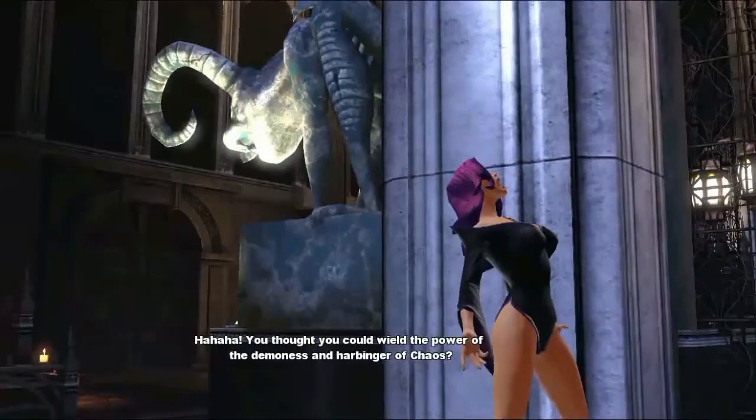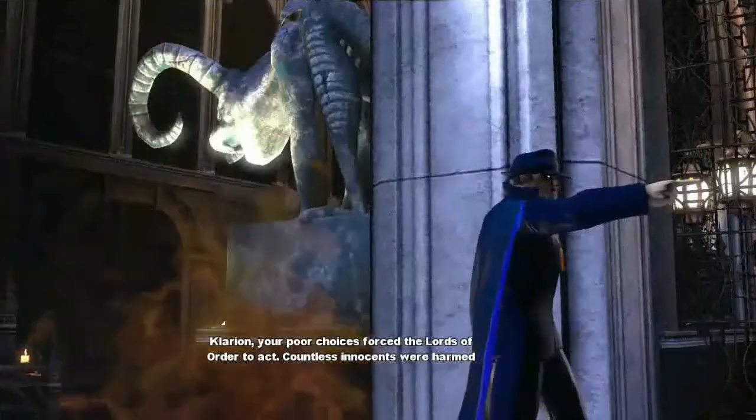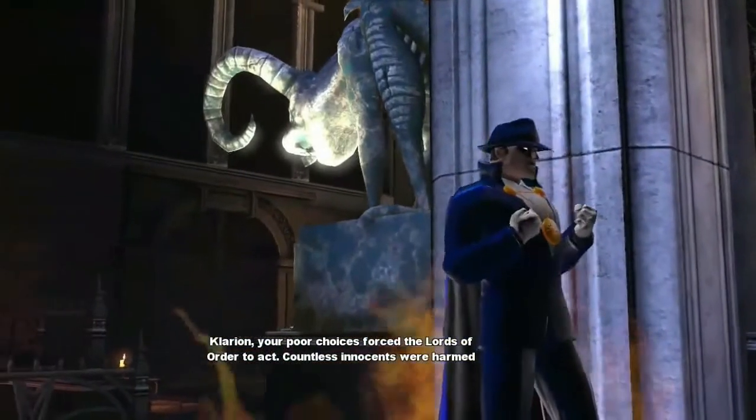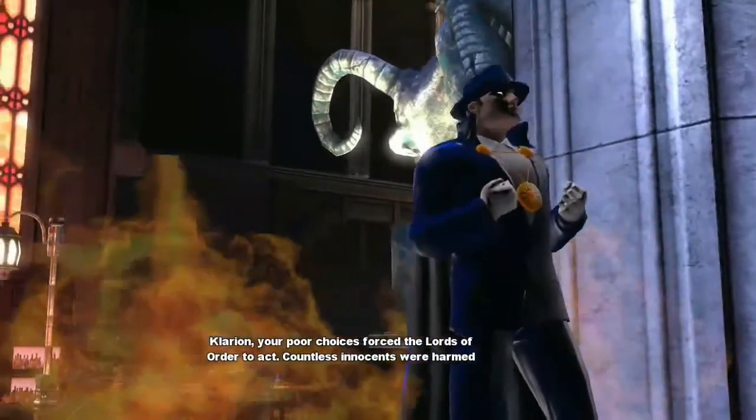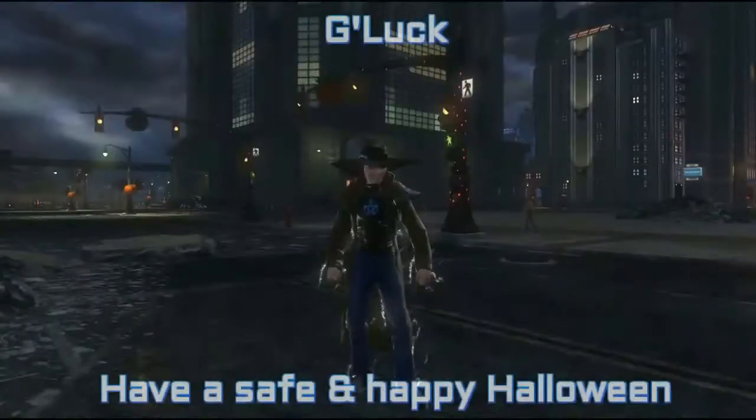Do a cutscene with either Tayla or Phantom Stranger depending on your faction. Make absolutely sure, as always, once you have finished this alert, you complete it in your mission log to get credit. You'll get seven spooky bites from the reward.